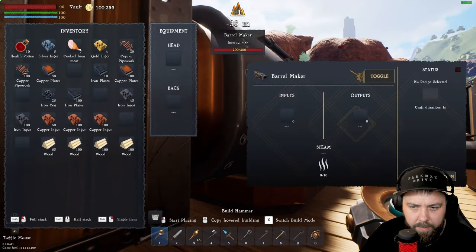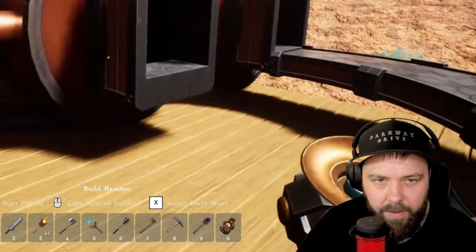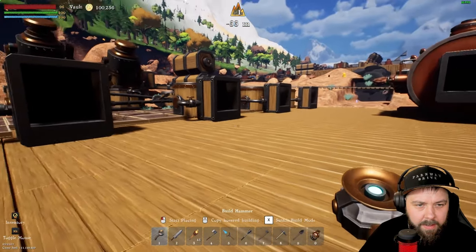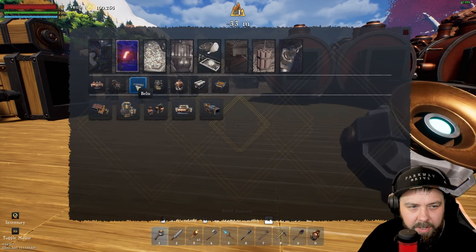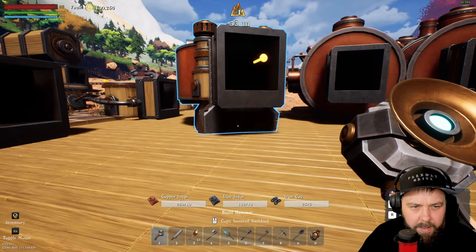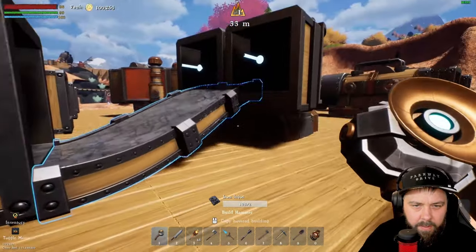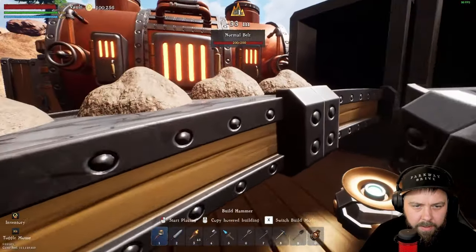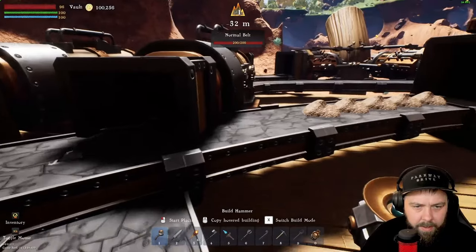We set up empty barrels for each brewery machine - they take two seconds to craft so they'll produce a lot. Rather than storage, I'll just use two mergers since the brewing machines won't craft often enough to actually need storage. We'll put a merger in this direction - it's going to look a bit ugly but we're making do with the space we have. This will just be a nice passive income.